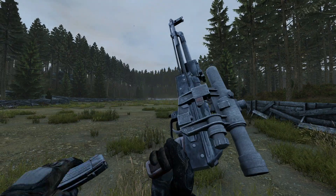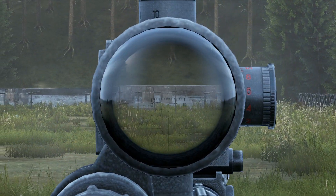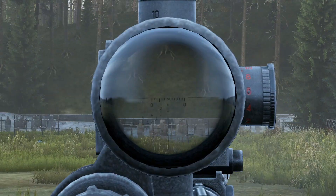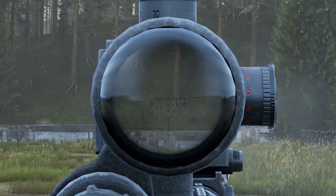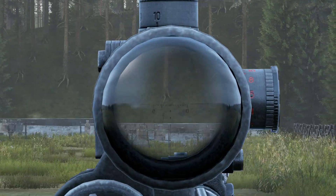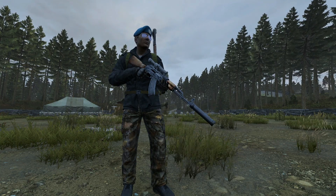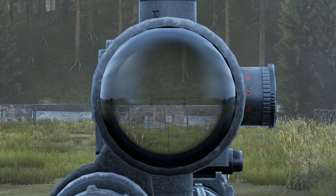So let's get to some testing. Starting off with no attachments using the PSO scope - at this 100m range you can see the kick. Let's combat this with a wooden stock, using the best one of the attachments. Not as violent movement, but still noticeable. Now we can add a handguard. It still jumps a fair bit, and I would say the M4 is more controlled, but the AKM is nowhere near as powerful. But even with the suppressor, you now see a much more controlled weapon.